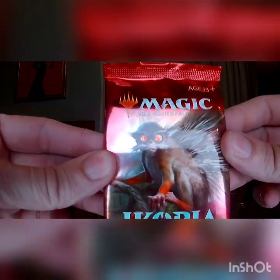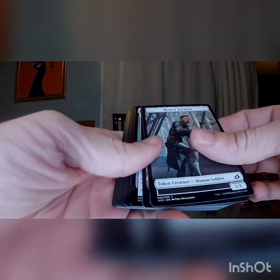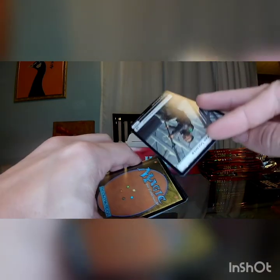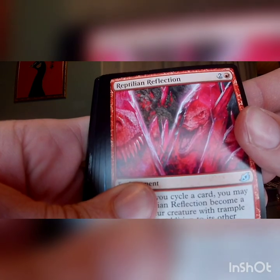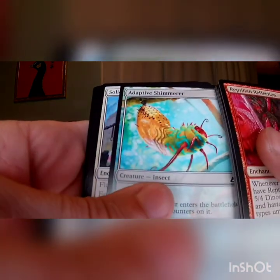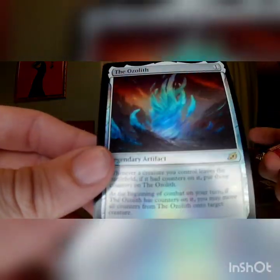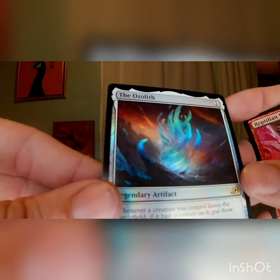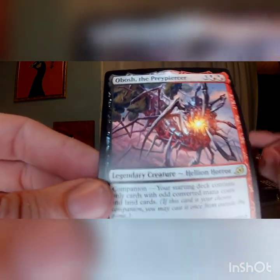Get the pack with the judgy little rat thing — get him out of here. Prickly Marmoset. We got a foil — take this out, take this out, foil to the back, rare behind it. Got Reptilian Reflection, which looks like possibly the most terrifying thing you could witness if you were trying to avoid a dinosaur eating you. Neutralize, Flamespill, Humble Naturalist, Fully Grown, Frost Lynx, Adaptive Shimmerer, Solid Footing, Facet Reader, Mutual Destruction, Excavation Mole, Cathartic Reunion. We got a foil Ozolith — I'm just going to bask in that shiny for a second, because that's just too cool. And Abosh the Prey Piercer — another companion we haven't seen yet. It's a Hellion Horror. Your starting deck contains only cards with odd converted mana costs and lands. If a source you control with an odd converted mana cost would deal damage, it deals double that damage instead. That seems really good, aside from locking you into only odd-cost cards.